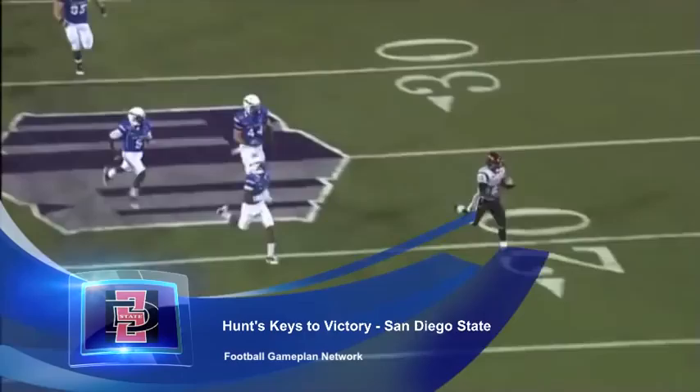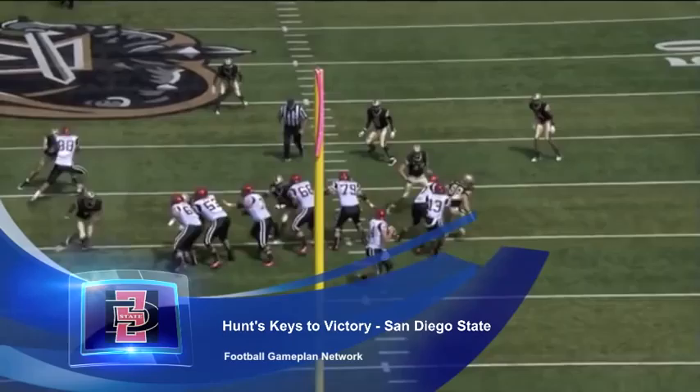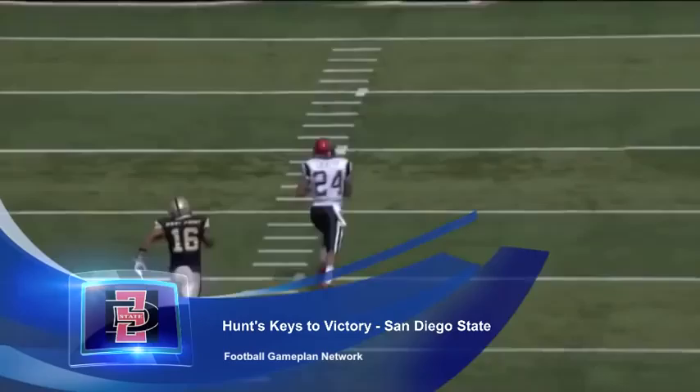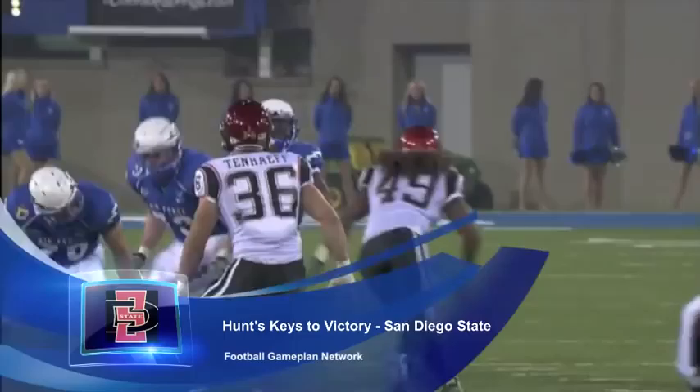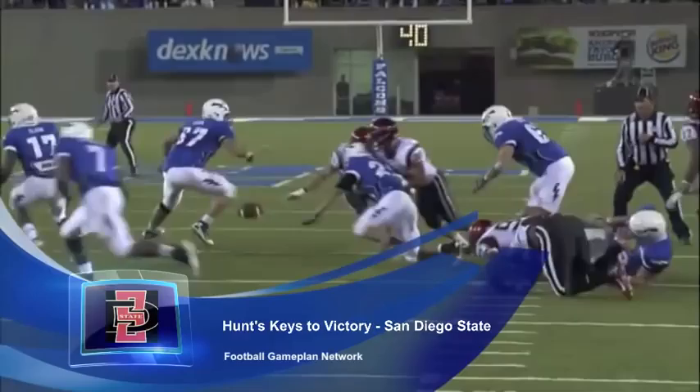Let's start with the Aztecs in this matchup and see what they have to do in order to come away with the victory. The Aztecs have one of the best tailbacks in the country in Ronnie Hillman. This guy has over 1,700 yards rushing, so you know he's going to get the bulk of the carries. And when you're attacking the UL defense, you look at where their weak is — I think their weak is on the corner. So if they're able to run the football with some success, it's going to open up big plays downfield, and the Cajuns give up a lot of big plays in the passing game. I think that's where they can have the advantage.